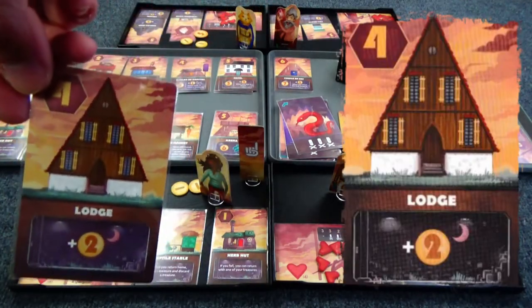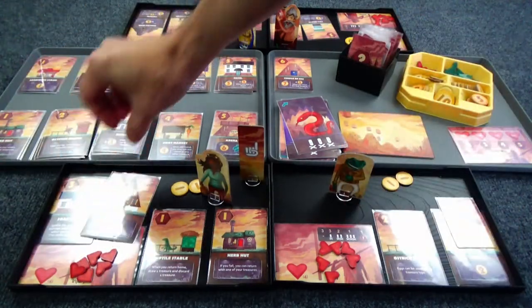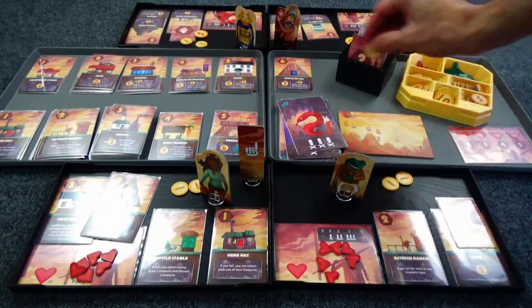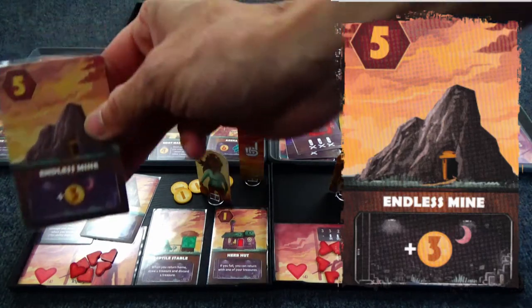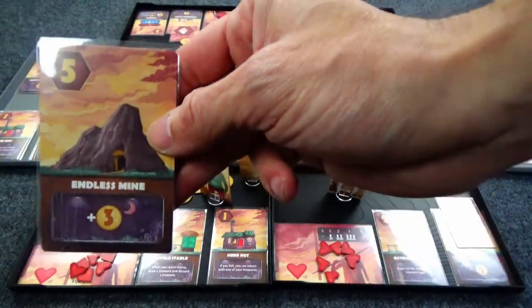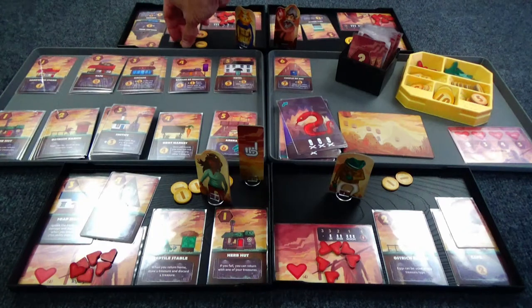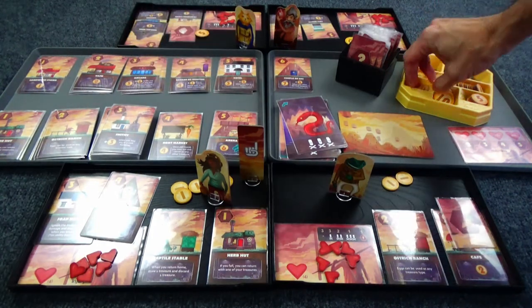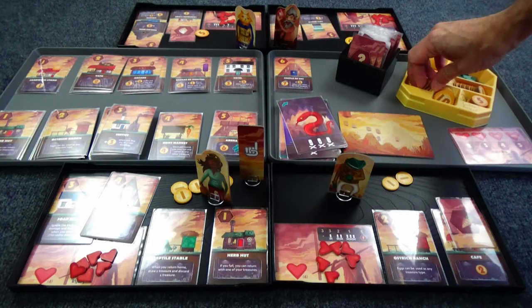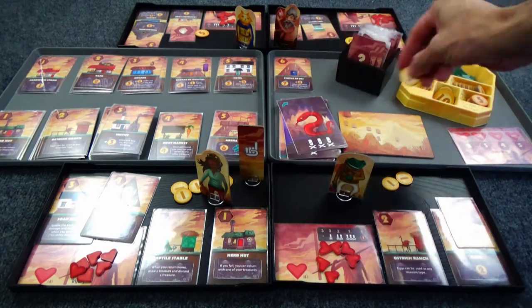We'll start with Goggle Girl — she gets two gold. Her pile is growing. Kitty also has money coming in with her endless mine — three money. She's going to throw two from her collection to pick up a five, and chuck in another five to pick up a ten.